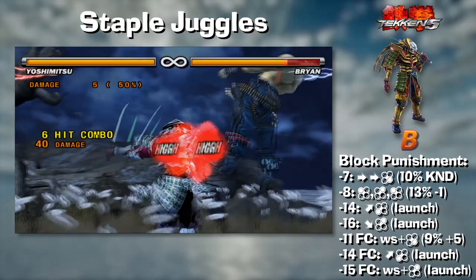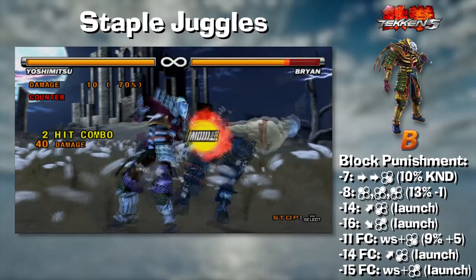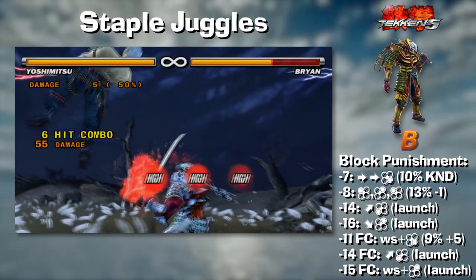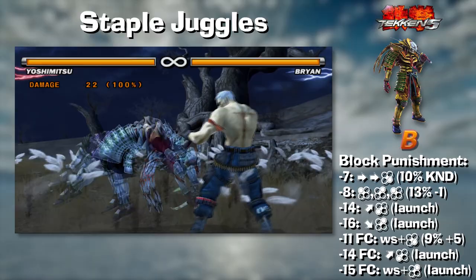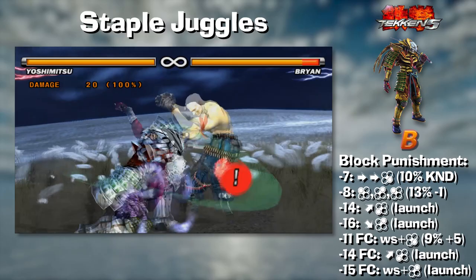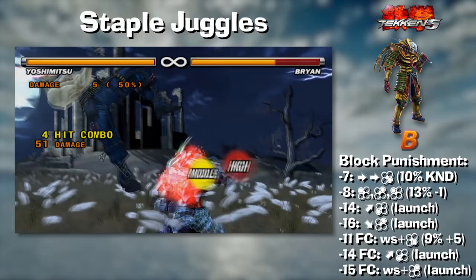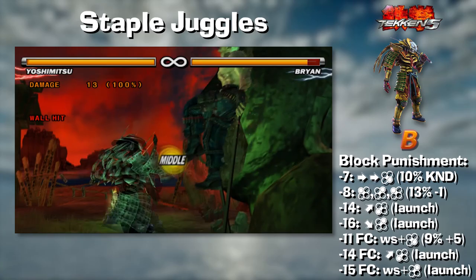The ball charge is really strong in neutral as a whiff-punishing tool with oki options after, and as a juggle ender. Yoshi's juggles do still slightly suffer from consistency issues — the slap you silly juggle filler is finicky depending on range and axis. However, Yoshi has a lot of nice juggle options: you can end with a wave, a quick positional advantage, the ball charge for great oki, or forgo oki and go into the sidestep dance for a 3-10 health regain minimum. Yoshi can also go for wall carry ender, and his wall damage and pressure is very nice in Tekken 5. The flea wall juggle can sometimes misalign so you need to be careful with your timing.